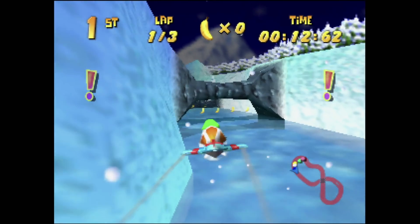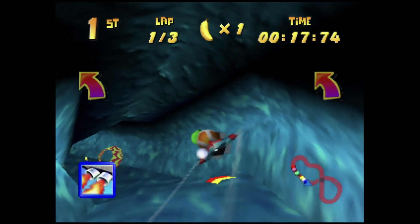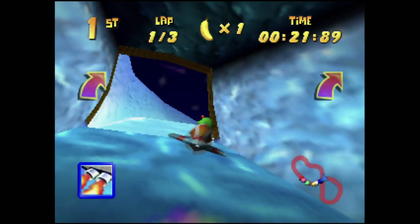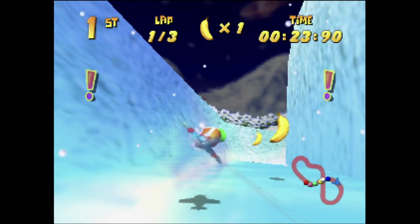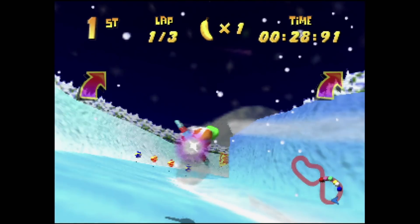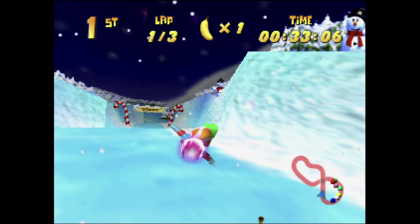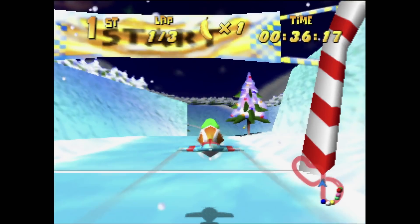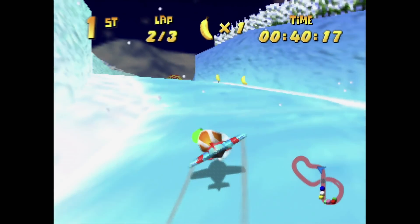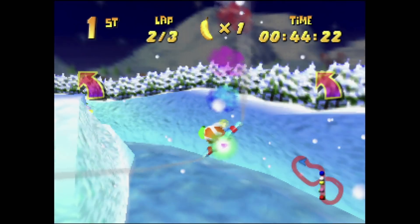Everfrost Peak is another aeroplane-based level which doesn't really bring much in terms of personality. Although memorable as one of the game's winter courses — and yes, I know many of you relate this to Christmas, so I'll get crucified for this — it's just a bland course. A nice addition however is the placement of speed boosts, especially for the aeroplane, which are in strong positions and really help with speed runs and time trials, particularly as you can also hit many of the ground-based ones designed for cars or hovercrafts.